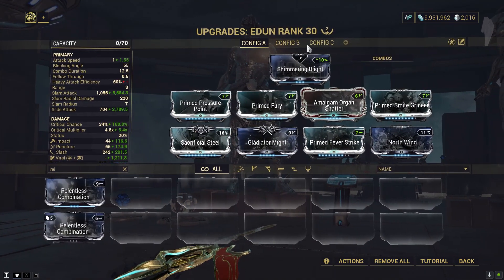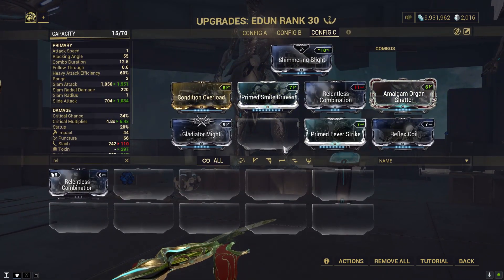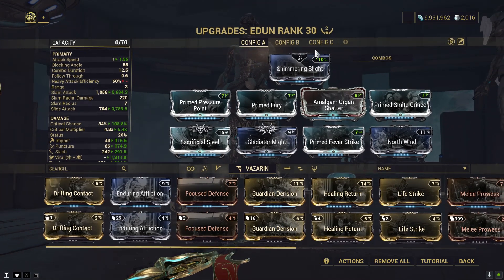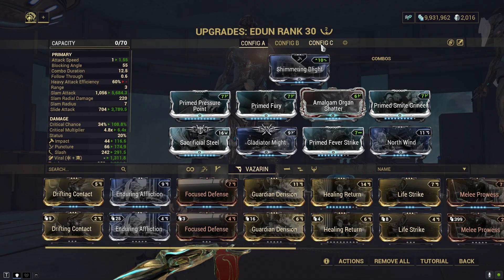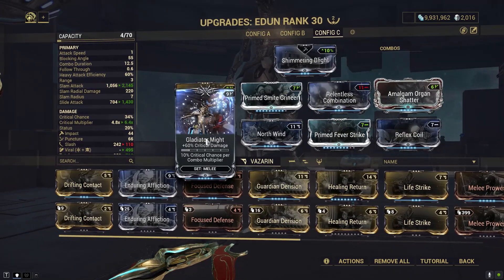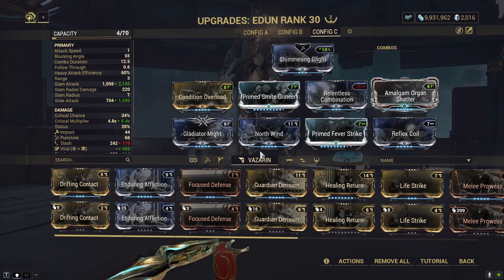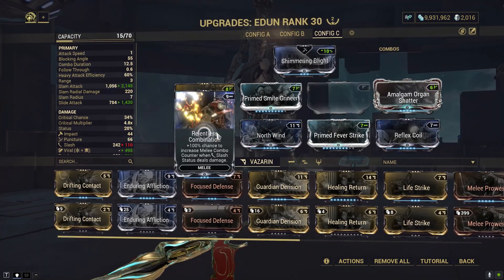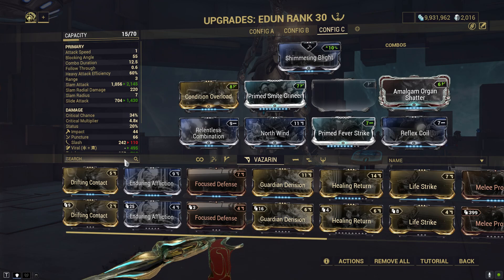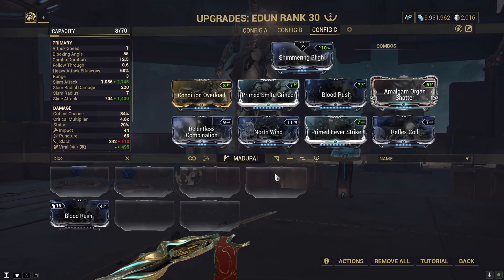What am I gonna miss? The Smite mod is already there. The thing is gonna be to drop Fury. We don't care about slash, but we do care about our critical — that's why we need Blood Rush. Blood Rush — this should be enough.